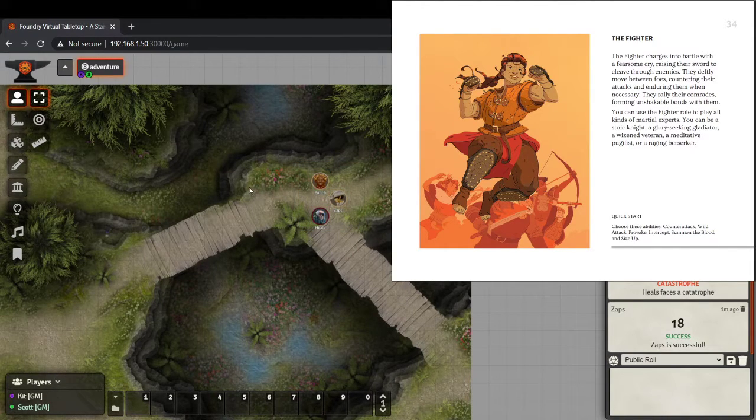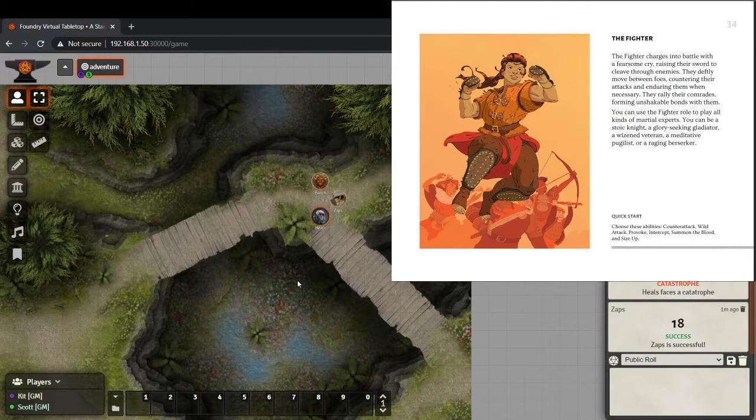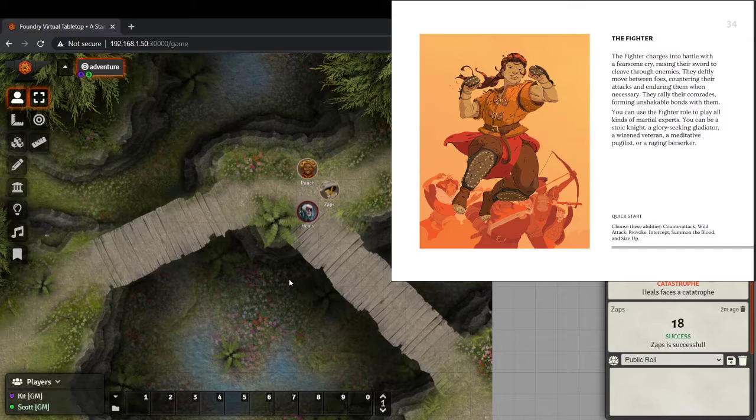Then we've got our section of the woods where we try not to get lost. Punch leads the way successfully — she's found a good path. Heals does his Spirit Sense because it's free, and Zaps has Sense Magic, which is also free. So it's pretty much always on. It's a good tool for the game master — 'Oh, you've got Spirit Sense — here's a spooky ghost thing.' Heals rolls a 19 and is able to resist the call to go get lost in the woods.